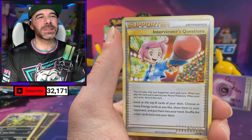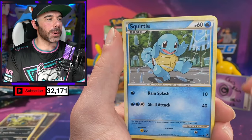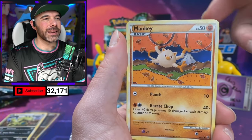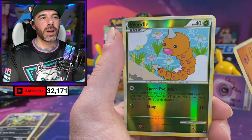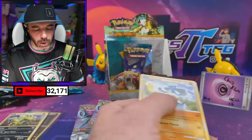We got Camerupt, Interviewer's Questions — lots of questions. Intense Dunsparce. TCG Power-Ups, welcome in. Beldum, Mankey. Brian Lyle getting back in on the giveaway. Zubat, Riolu. We got another Reverse Ponyta. And a Lucario. We're still hunting for the Prime Steelix.